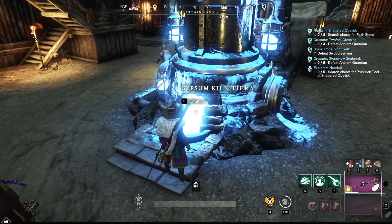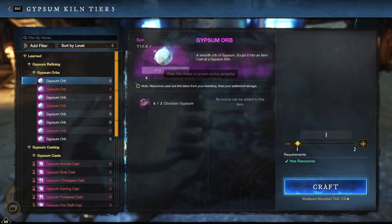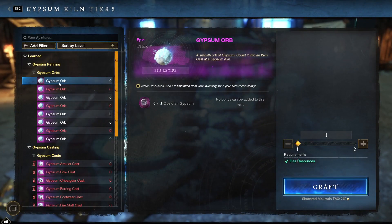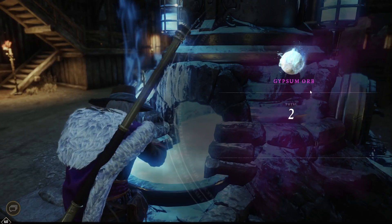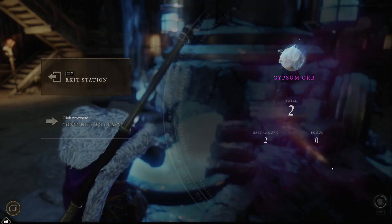To explain this quickly, there's a gypsum kiln tier 5. You're going to go there and create these gypsum orbs based on the amount of gypsum you have. Before now, you could only craft one every 22 hours. Now you can craft as many as you could possibly get. I can actually craft two because I have six of the three needed. So let's go ahead and craft those two — we get a gypsum orb. Life is great.